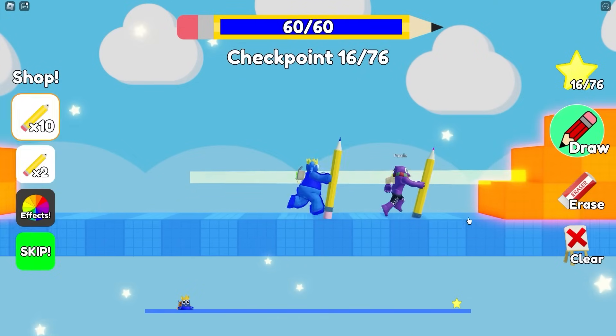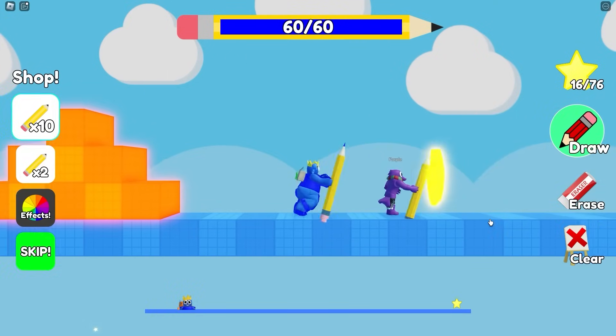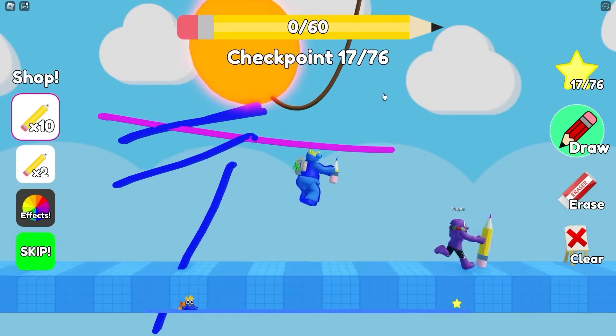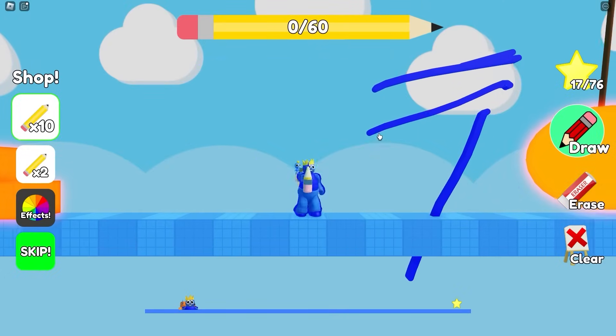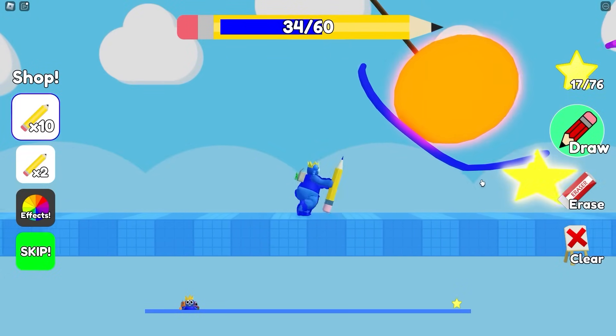Maybe we have to go backwards or up and around. Quick little stairs. Perfect. Down the ramp. We're doing it, Purple. Oh, what? Wait. Draw, draw. Stop it. Purple. Purple, I'm scared. This is like the best Roblox game I've ever played.